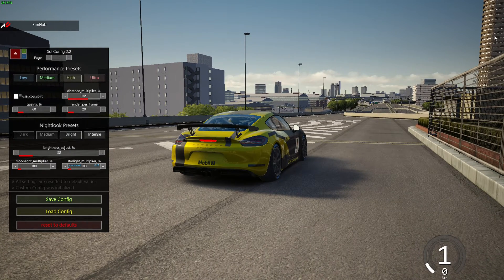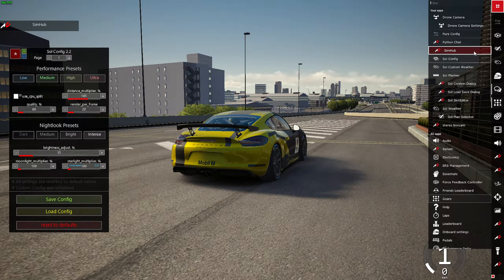Now we're going to make the game look good and still carry a high frame rate. What you need to do is open your menu on the right side of the screen — this is your app bar — and open SOL config. If you don't have SOL config enabled, you need to install SOL correctly from Race Department. The current version is 2.2.5, link in the description. Also make sure that in Content Manager under Assetto Corsa apps, you have all of the SOL config, SOL weather, and every SOL option enabled.